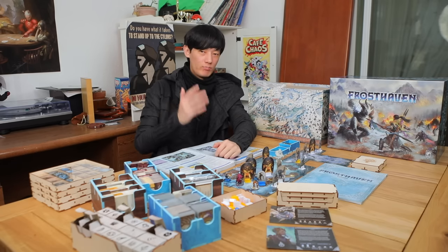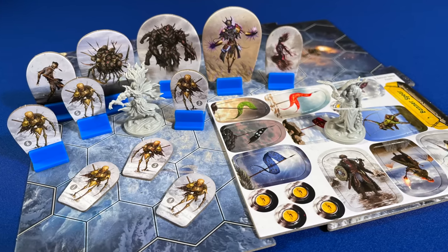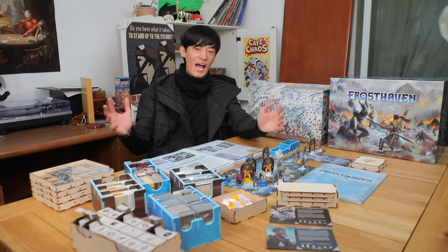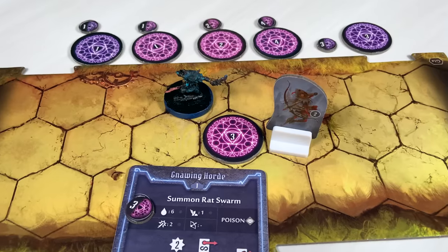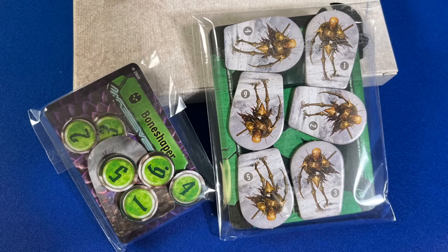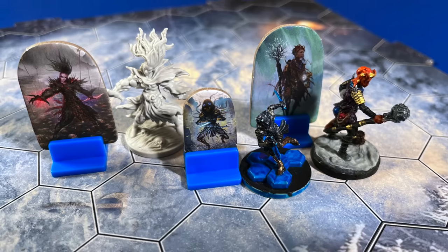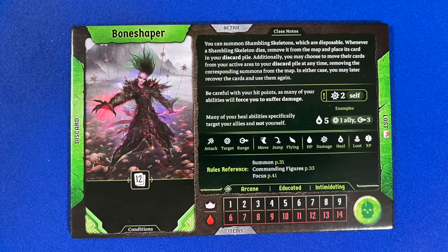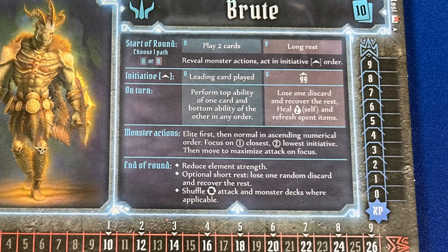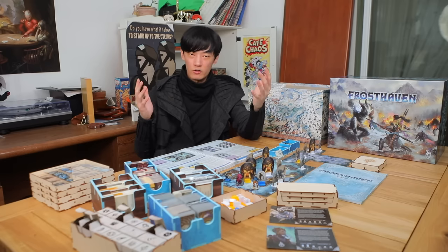Classes in Frosthaven also have actual unique components specific to their mechanics. Deathwalker can put down shadow tiles everywhere and interact with them. Bonechaper and Bannerspear have a ton of summon standees. Blinkblade has time tokens. Locked classes have their own unique components too. This adds so much gameplay clarity plus table presence to all of the classes — a huge step up from Gloomhaven's summons, which were just numbered circles. Frosthaven's plastic wraps for holding class cards are also bigger, allowing you to slip in a few tokens so there's less loose stuff dangling from the envelope.